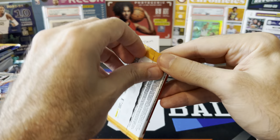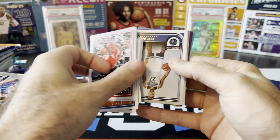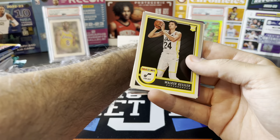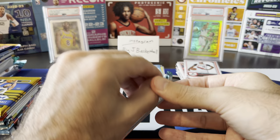Hoops blaster pack: MPJ, Trey Murphy, Wendell Carter. Should get some rookies coming up soon — Nikola Jovich rookie, Gary Payton, Walker Kessler, Keegan Murray. Our purple is going to be Jeremiah Robinson Earl, and Nikola Jovich arriving now. Donruss blaster — that Cade is looking very lonely in the hit stack. Retail has not been very kind to me lately.